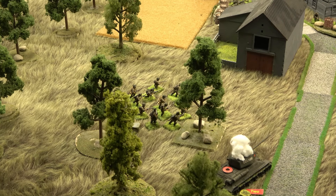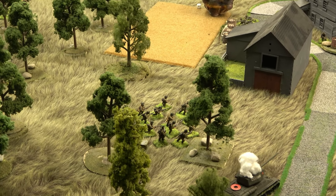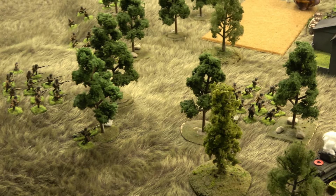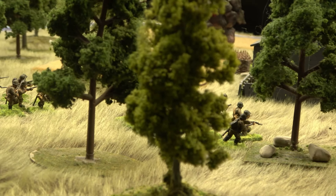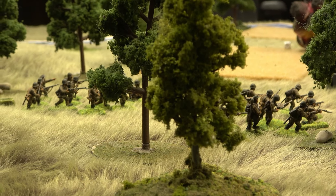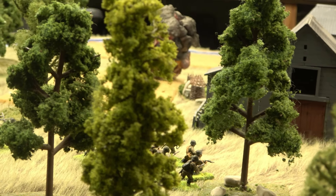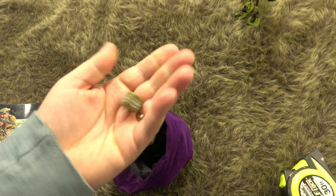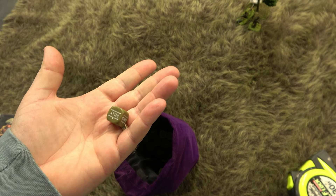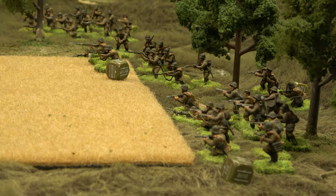A German LMG squad ignores the King Tiger and runs forward towards the town — just trying to get to the objective. A Russian inexperienced rifle squad also runs forward keeping pace with the LMG squad from the south, closing in on the town. Charge!